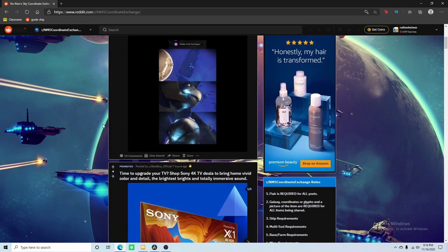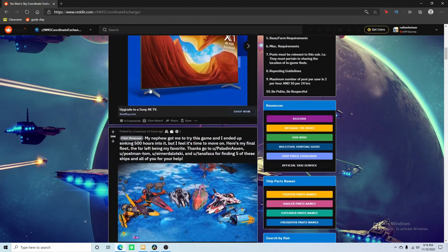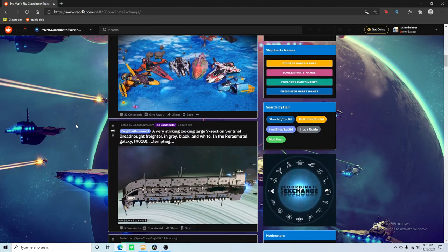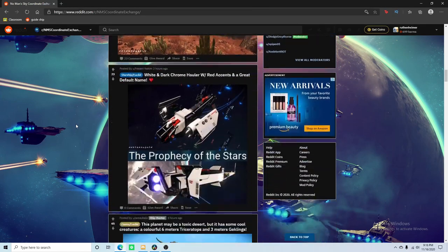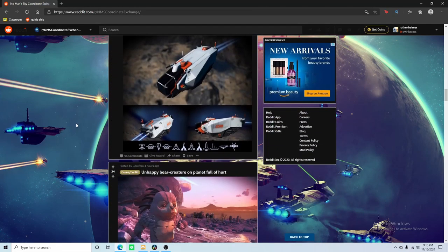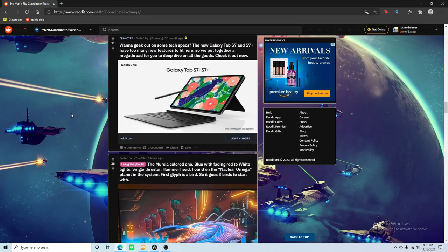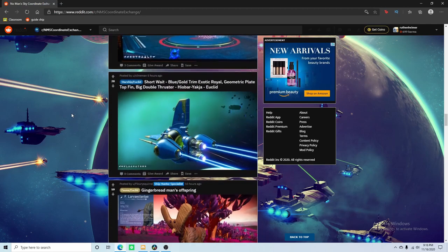Here you can find any ship, any freighter, and any adorable creature. It's a really great place. Look at that thing — that's so cool. And it's in the Euclid galaxy.